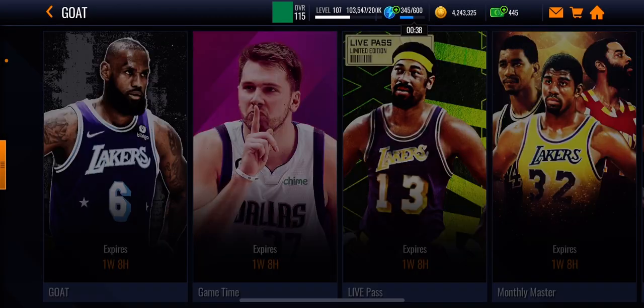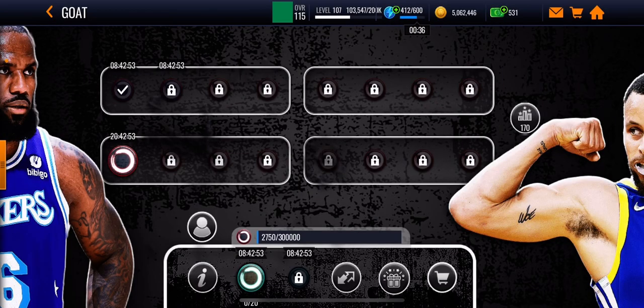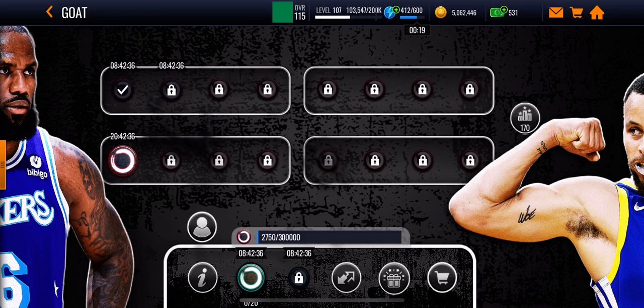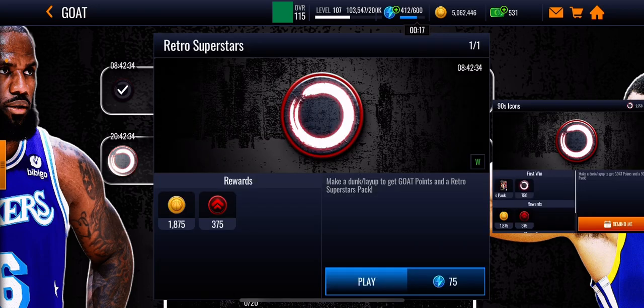Then go back to the promo. If you take a look here, the top left is where it says eight hours and 42 minutes. You are going to want to play these events — they reset every 12 hours or so. You can see right here where it says 'make a dunk lip' — you get goat points and you get retro superstars back.